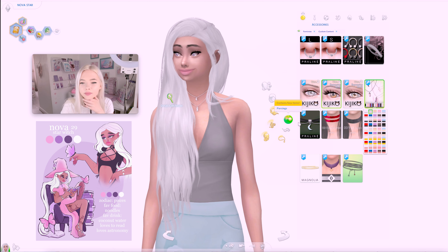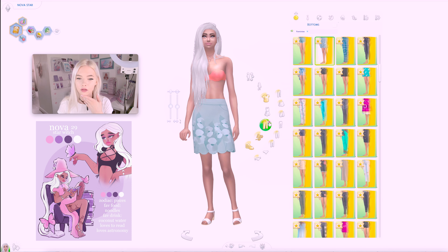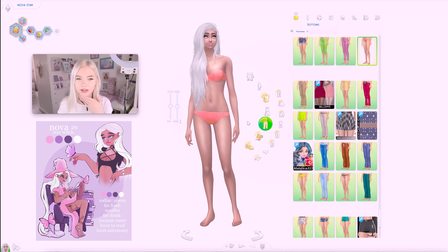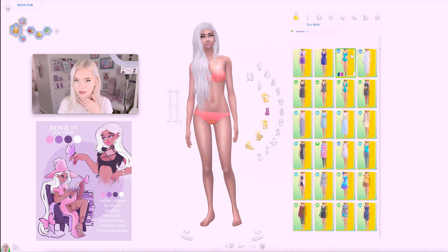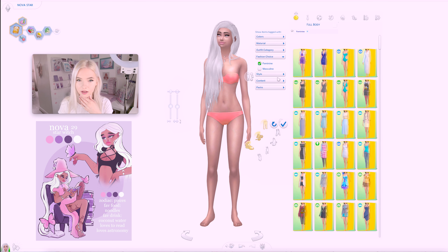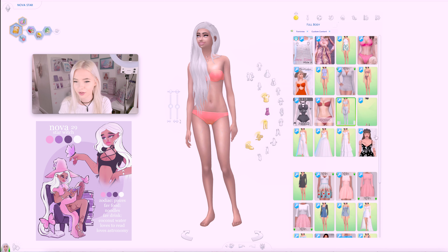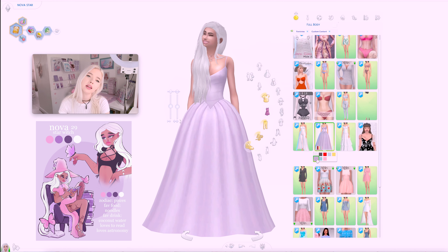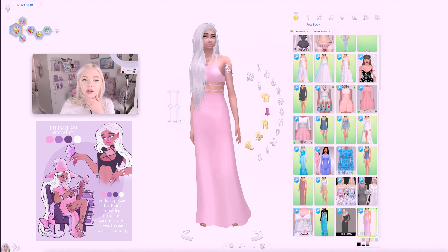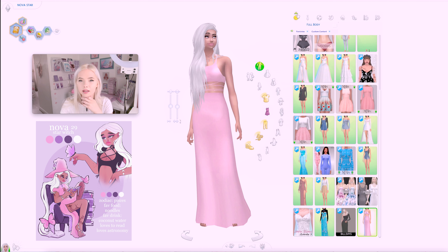Onto her body and I'm just going to take all these off because I want to start from scratch. For her main outfit it's this pinkish dress. I don't really like most of the things that come with the Sims games, so I very much go to my own mods. Oh, that looks so pretty! It's not perfect, but we're going to keep the whole barefoot look, I think.